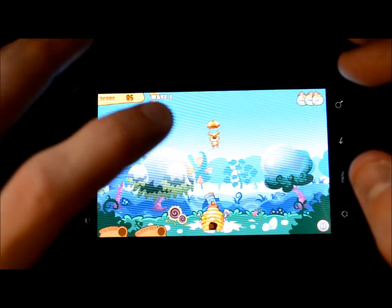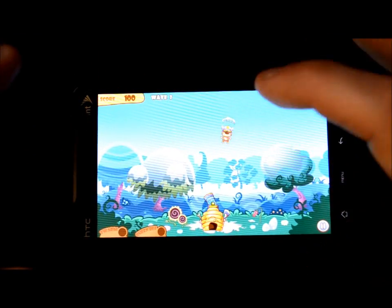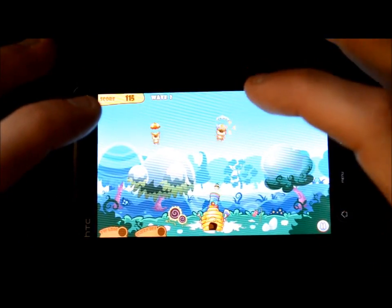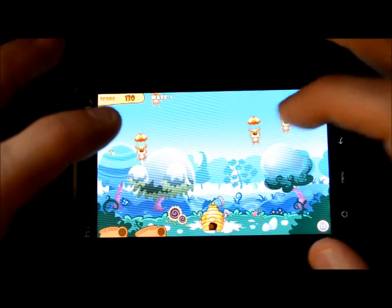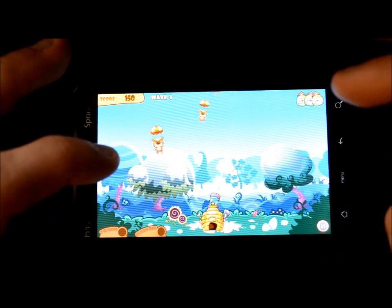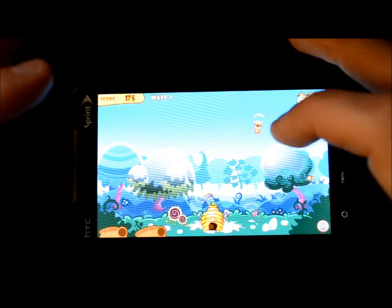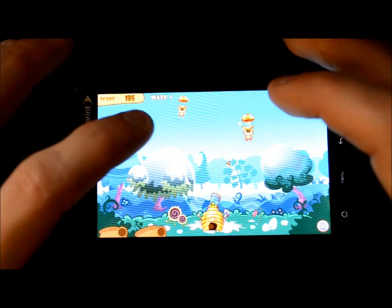Let me show you what the gameplay looks like as it gets harder. That guy was a pretty fast mover, and it has a nice little slapping noise when you hit one. You're only allowed three bears to actually hit the ground — they're trying to get your honey because, well, bears vs bees and they like honey. There's not a whole lot to talk about; what you see is what you get with this one.